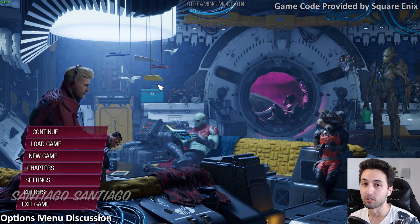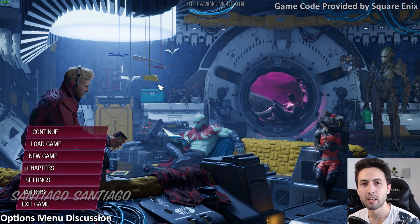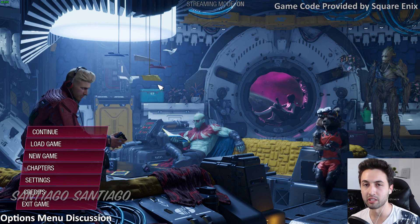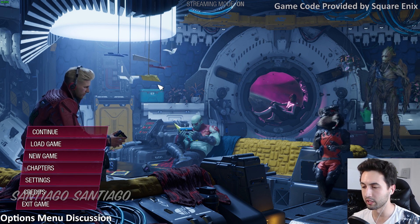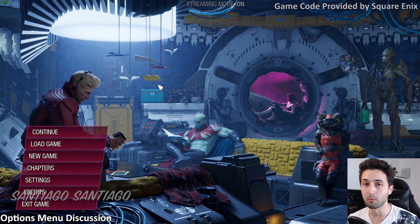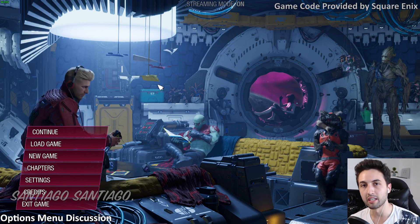Hello everyone, I'm Santiago and welcome to my first budget PC port report for Marvel's Guardians of the Galaxy. This will be from a budget PC gamer standpoint — what options we have, looking at the entire settings menus. By budget I mean I'm not checking out ray tracing or higher end stuff, just looking at what's available and what the game offers on the PC port department. We're not discussing budget performance until I go through the menu, so stay tuned, but timestamps are in the description.